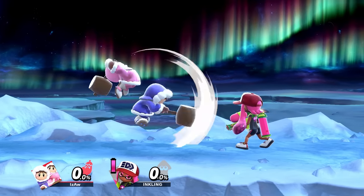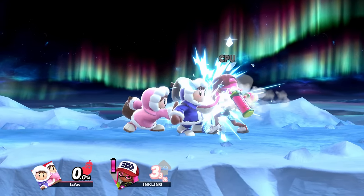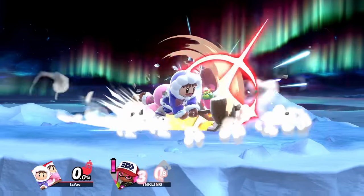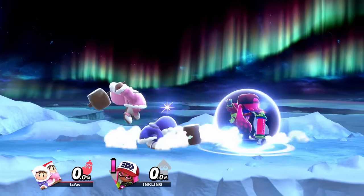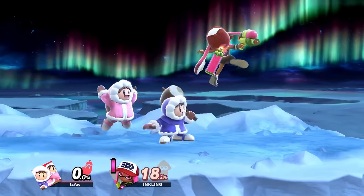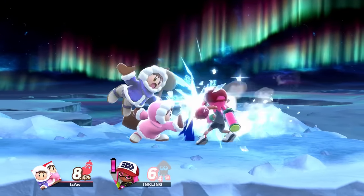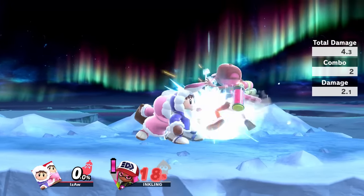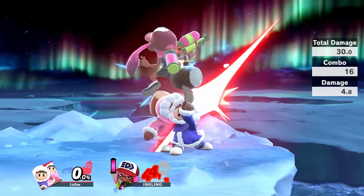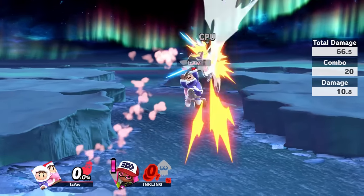Let's say you successfully told Nana to do a down special three frames before Popo landed. As long as you release the special button before Popo's landing lag is over, he won't do anything, while Nana will do a down special — which allows Popo to do whatever he wants. This combination can lock an opponent in shield and guarantee Popo a grab, and can even mess up the opponent's grab and throw attempts. You can do something similar where you land with an up air, hit it with Popo, tell Nana to down B before you land, and then Popo will have plenty of time to walk up and up tilt or even grab during the blizzard.